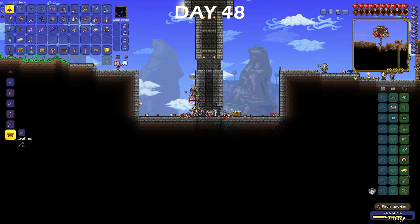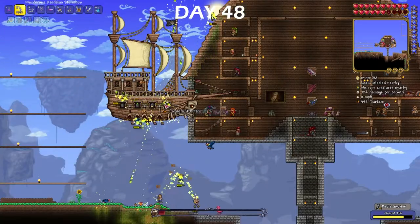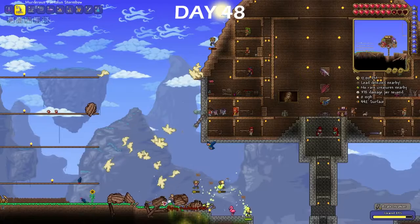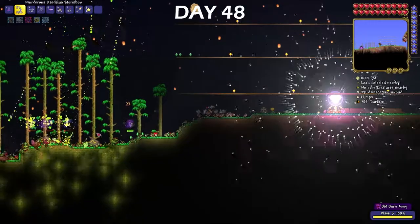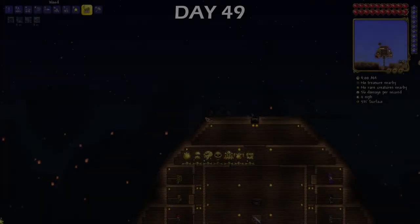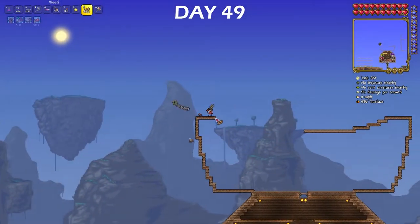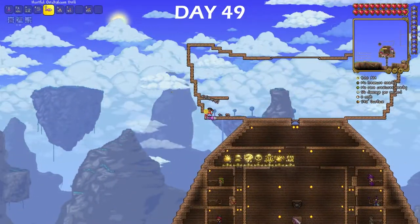What I really wanted was the Flying Dutchman to spawn. I wanted to kill the Flying Dutchman because he drops a Master Mode-only mount called the Black Spot that allows infinite flying and would become very useful later on in the game, but I did not end up getting it. I finished off the day by finally beating the Old One's Army. On day 49, I decided to start making some more housing for all the new NPCs coming into town. I didn't want it to just be a boring square on top of my house, so as I started building it, it just turned out to be a cat. Don't ask me how my brain works.